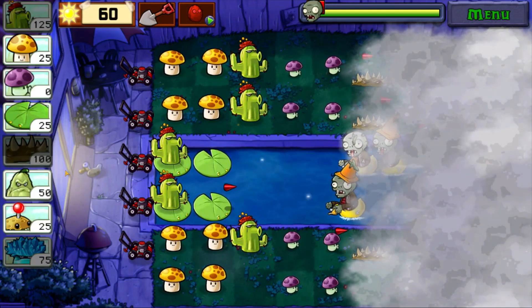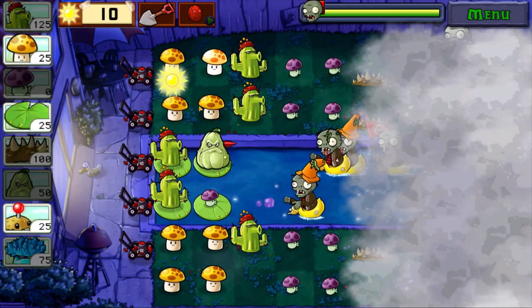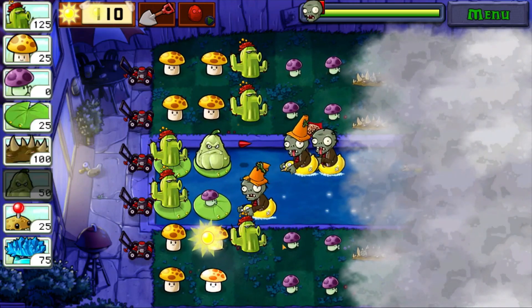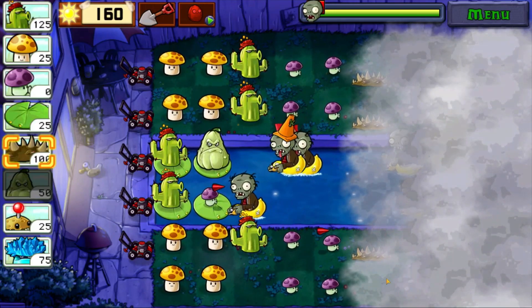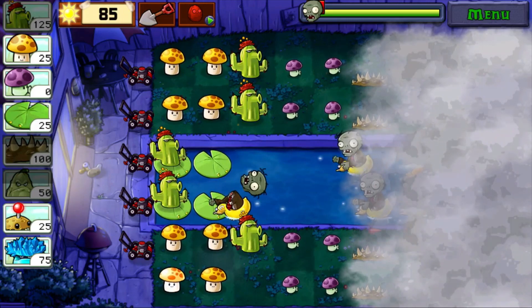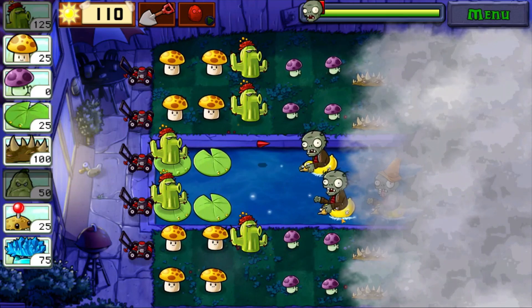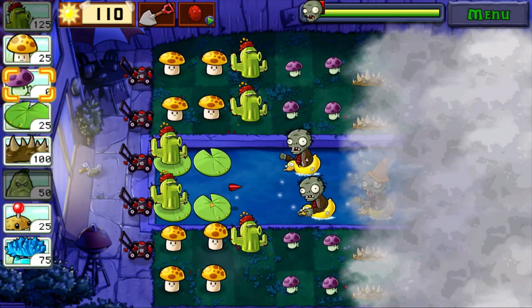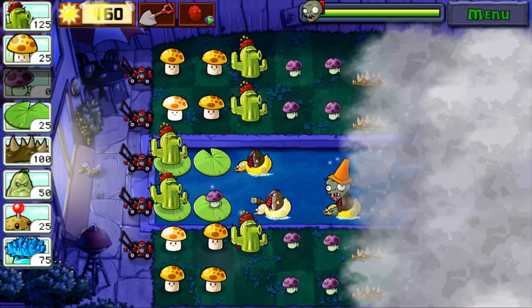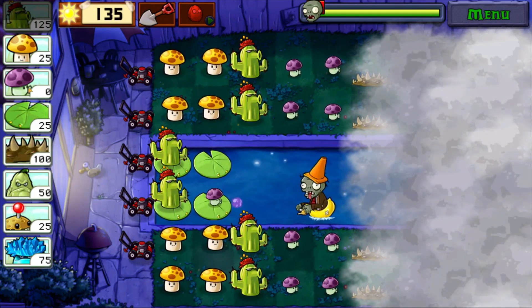Maybe I need one of this plant here, and one there, just to speed up the process. Need one more spike down there — oh yeah, it took down two of them, that's good. Some more sunlight, maybe I'll plant one more here to speed it up. The cactus — alright, we're good.